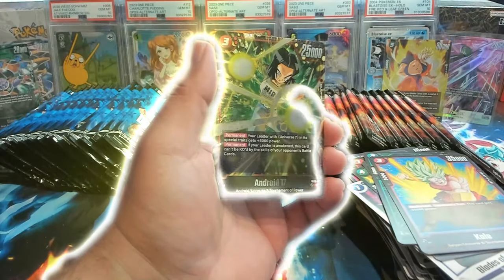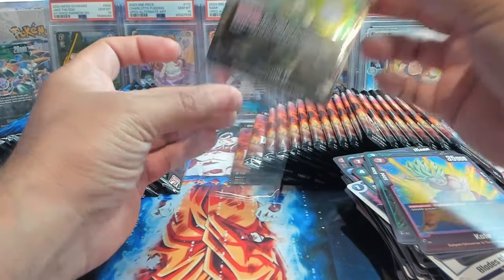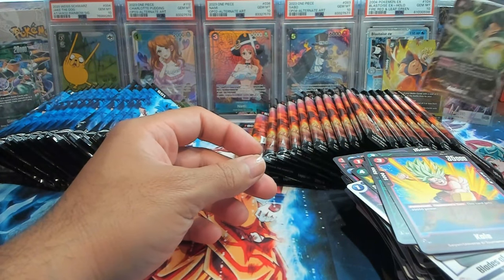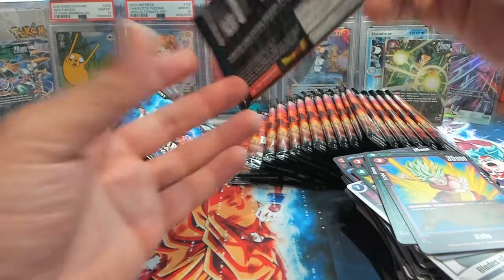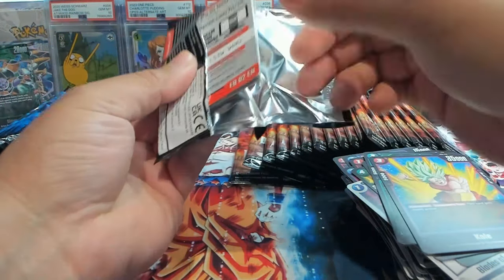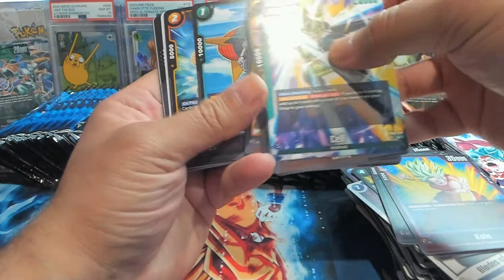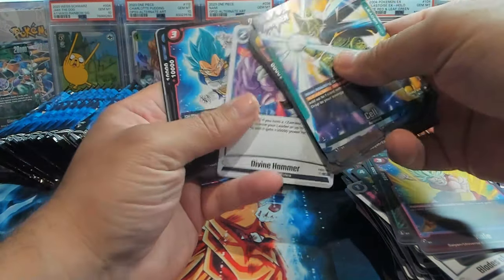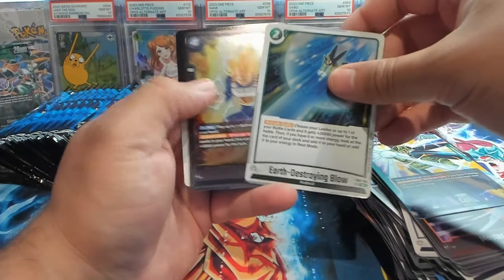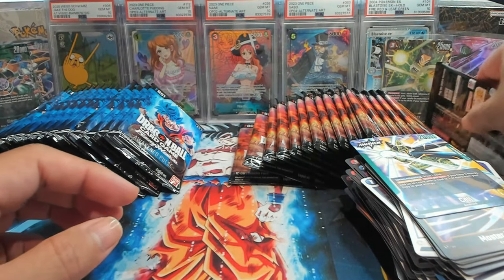We have a Fusion of Evil Power and Android 17. Also Beerus. Pretty much if you see the meta for who's playing what for competitive play, most of it's just red — it's either Beerus or Topku. That Vegeta's really good with the one-drop Bulma in blue. Love playing that package.